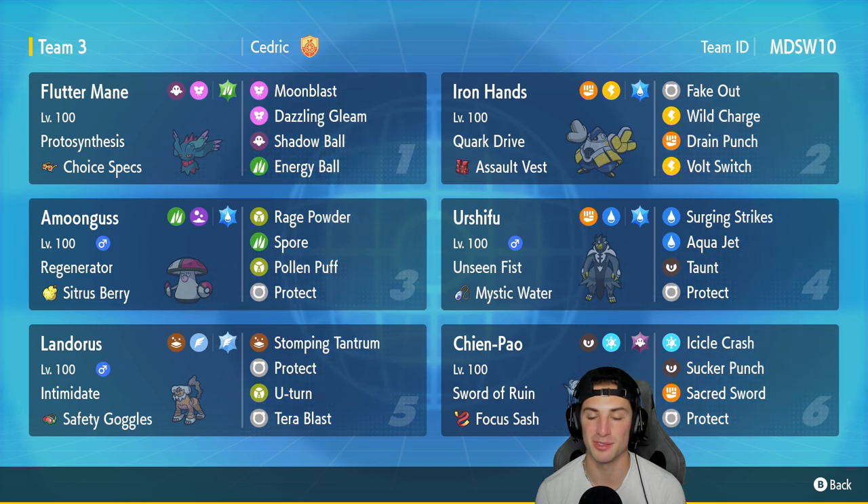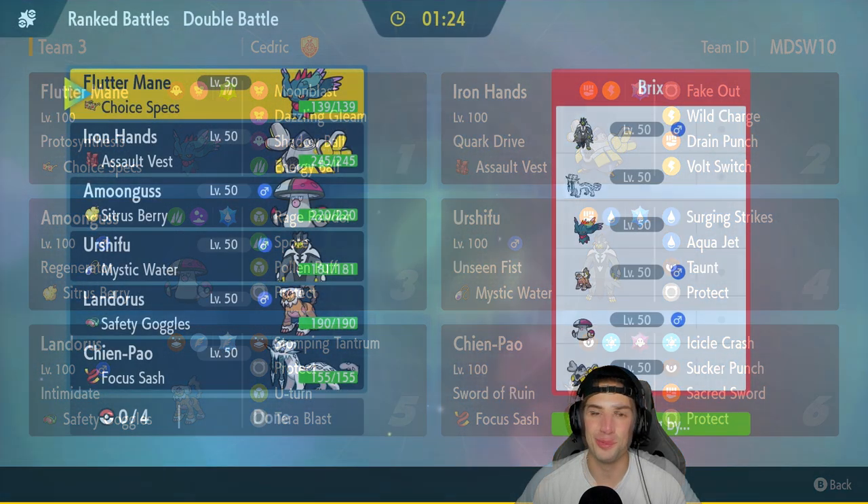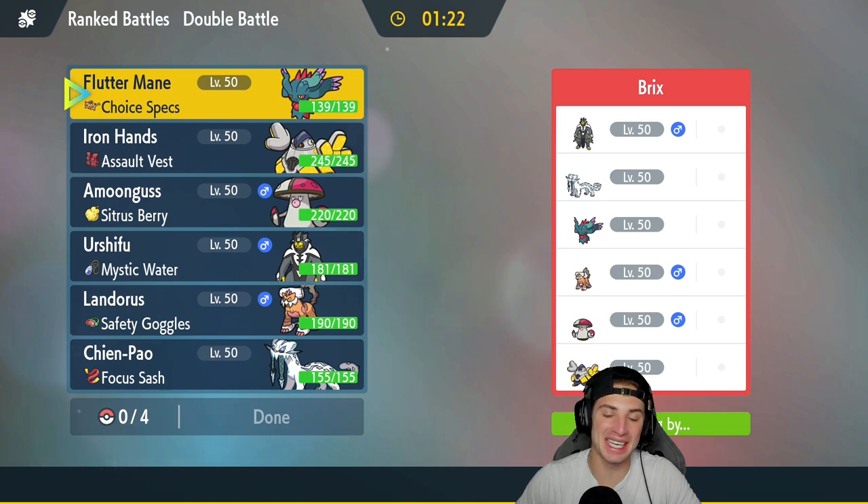Chien-Pao has Swords of Ruin with Focus Sash as its item, Icicle Crash, Sucker Punch, Sacred Sword, and Protect. If you want to run the team yourself the rental code is in the top right corner. Let's hop on the ranked doubles ladder and grab some wins with this world champion team. Loading into match number one — looks like the word is getting around about the world championship team.